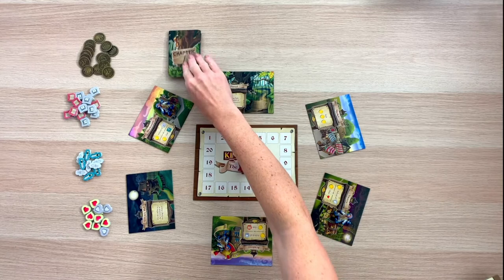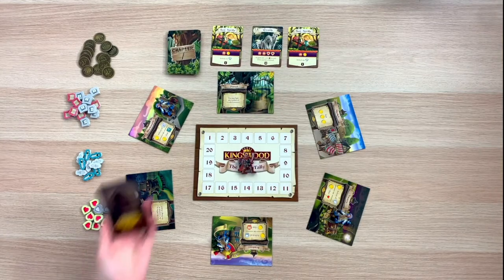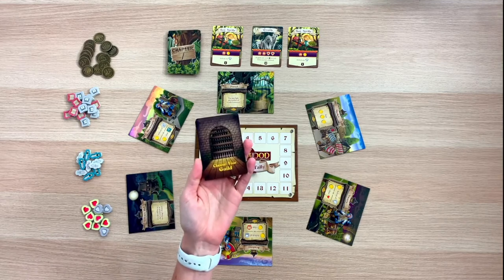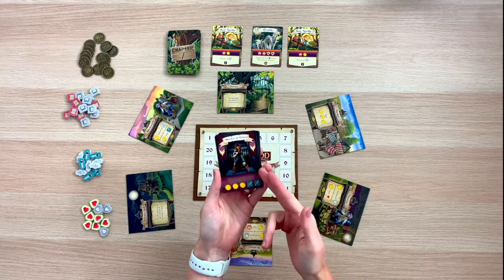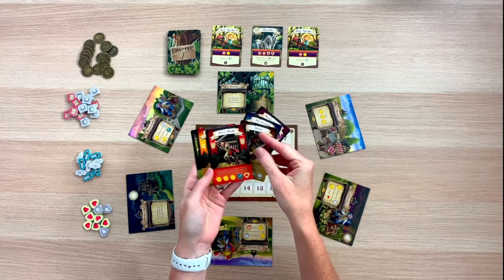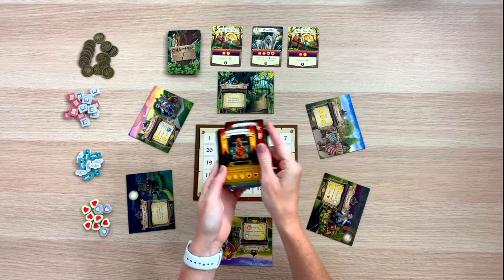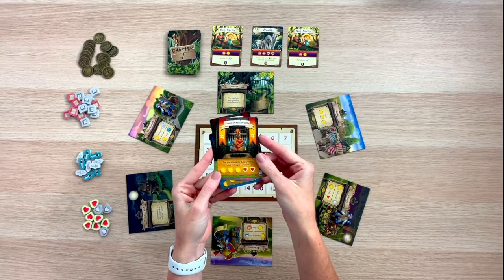At this point, go ahead and reveal our first three monsters. The last part of setup is choosing our guild card. You can either select one at random or read each guild's asymmetric ability and make your decision that way. Each guild not only offers you a special ability, but at the bottom of the card also shows the starting resources that guild is going to give you.